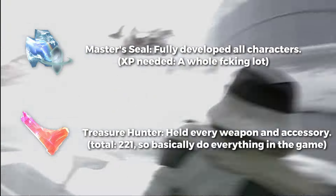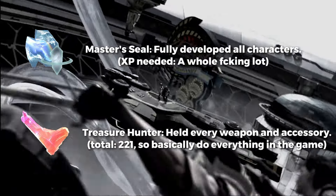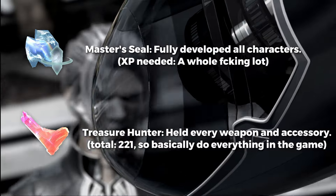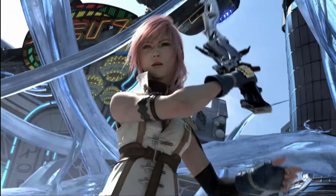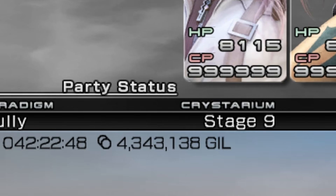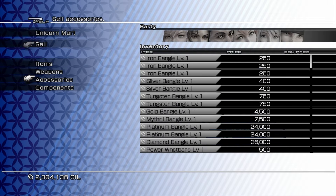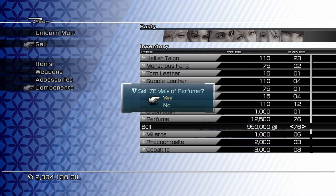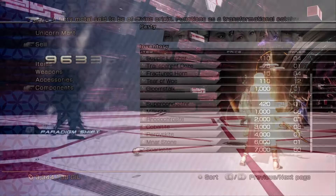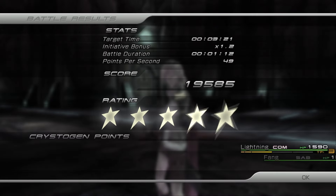For the Treasure Hunter, you need to have held every weapon and accessory in the game — at least once in your inventory. This is where it gets tricky: there are 221 weapons and accessories in total. You need to upgrade each unique accessory type to the maximum tier, upgrade every weapon at least once, and craft one Ultima weapon for each character. Gil is gained by selling component items at a premium from the shop, but these are dropped by enemies, so you have to get lucky — not all enemies drop sellable premium components.